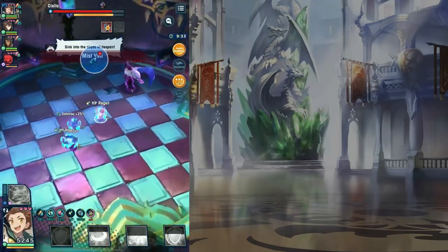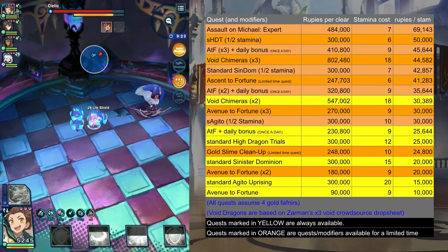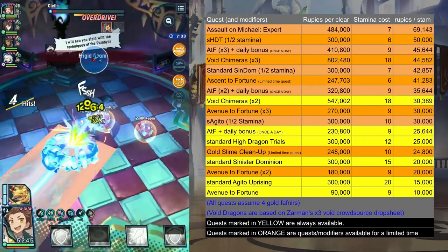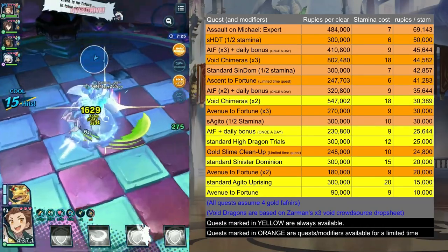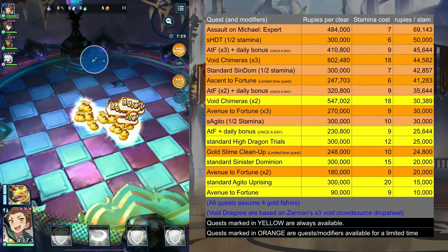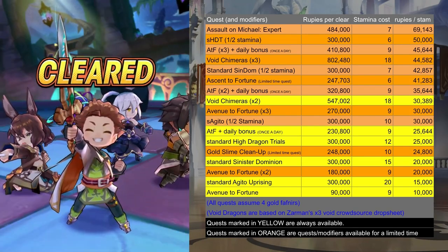This table, courtesy of Cameron on the Dragalia Lost Main Cord, lists out permanent quests in yellow with temporary modifiers in orange rows. If you're purely after Rupees, then clearing the Void Chimera fight with an active Double Drops modifier gives you the best Rupee return, so long as you're trading in Void Seeds for Leaves and then Rupees. You might choose to grind one of the standard Boss Trial fights instead if you're also looking to farm more of the standard difficulty materials.